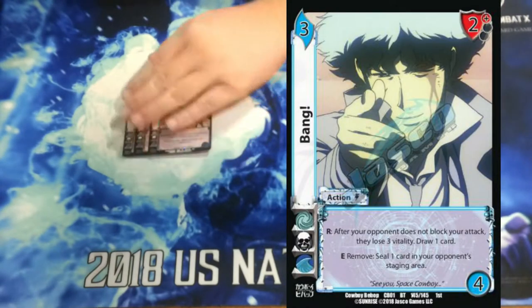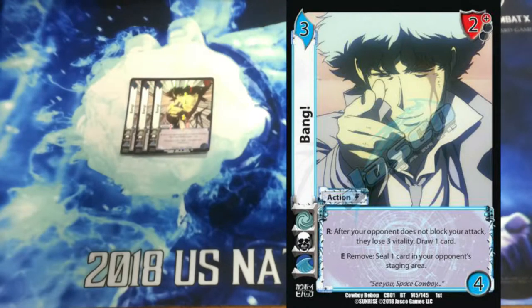We're playing 3 Bang, just to shut off the annoying defensive or offensive pieces, or just our character in general. Enhance remove: seal 1 card in their staging area. And then R: after your opponent does not attempt to block our attack, they lose 3 vitality and we get to draw a card.